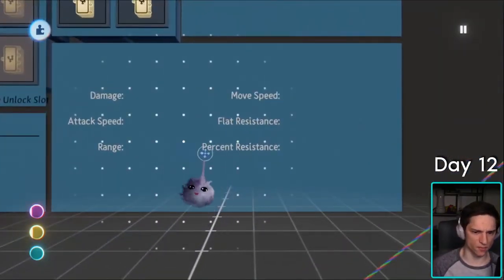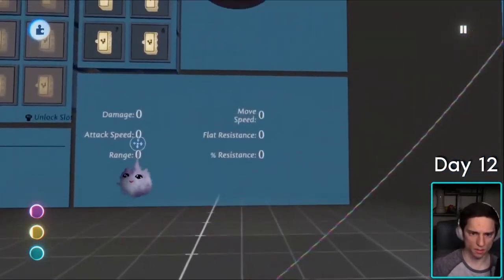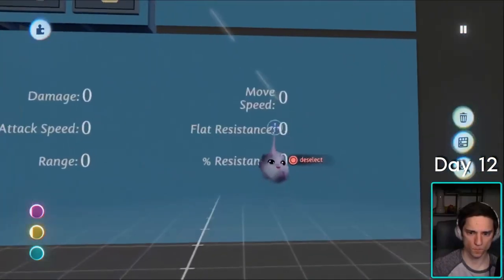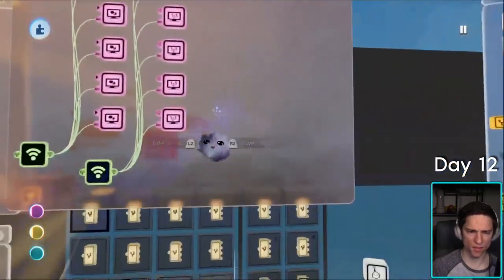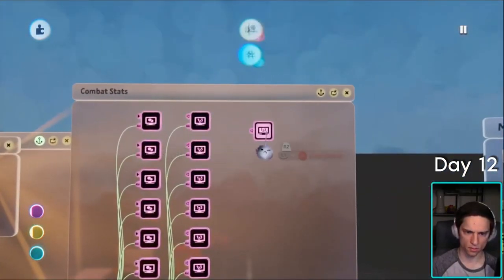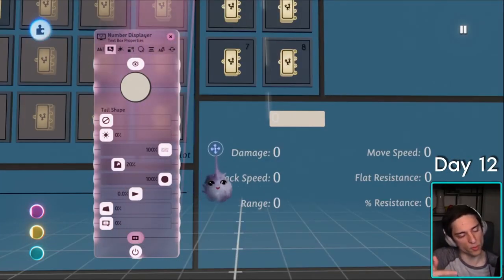We'd also have flat resistance, percent resistance, and then a health bar at the top. That looks nice. Let's try to make that health bar. How are we going to make a health bar? Let's take the number displayer, autofit off. We want a number to represent how strong you are relative to other stuff.